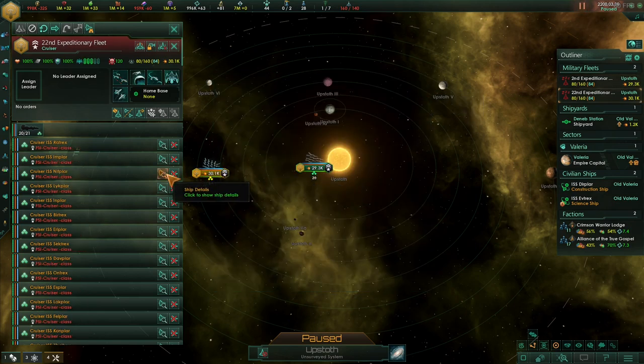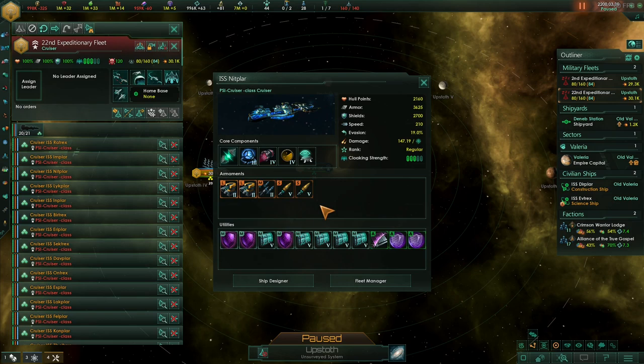Over here we've got our psionic cruisers and we've got a bit of a mix for this, I just want to try something. We've got psionic shields that give you 900 shields and 5% shield regen. The reason we're using some psionic shields — this is the most I could fit in due to power requirements, because there was not enough power to put in anymore — and that's why we're using the dark matter reactor too.